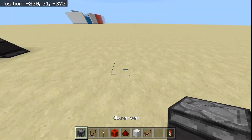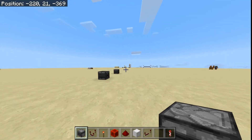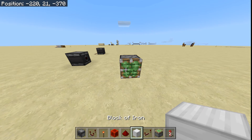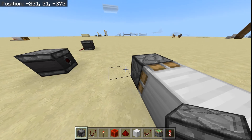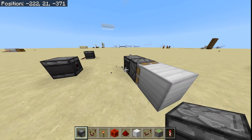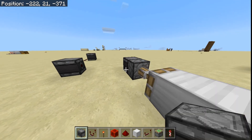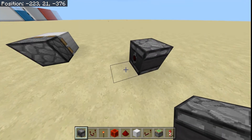That's mostly it, apart from a quick thing for Java Edition: when powered by an Observer, sticky pistons — and this is one of the few things I love about Java Edition that I wish they had in Bedrock — it spits out their block. It doesn't do this in Bedrock Edition; it just moves it and then moves it back. I mean, seriously, why is this a thing? It doesn't make any sense to me whatsoever.